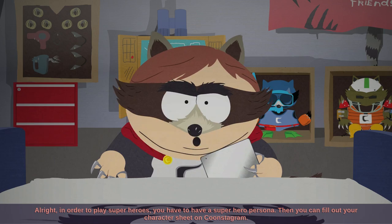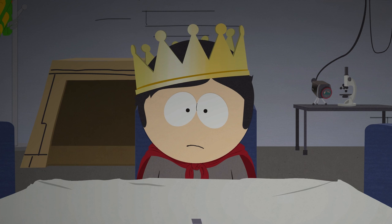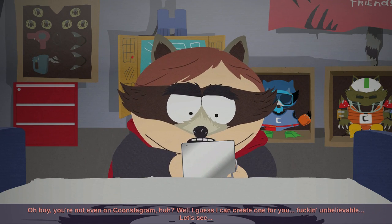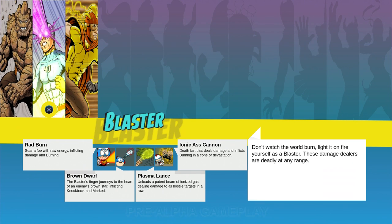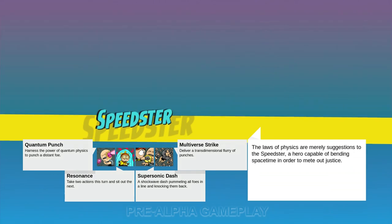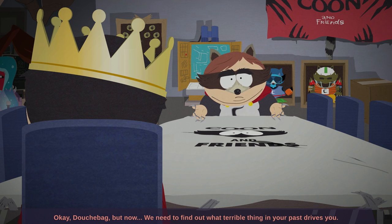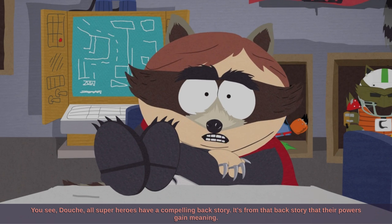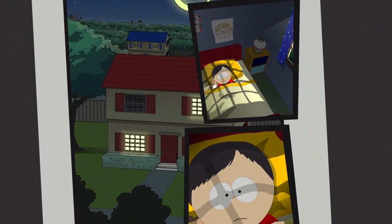Cartman explains: 'In order to play superheroes, you have to have a superhero persona. Then you can fill out your character sheet on Coonstagram. You're not even on Coonstagram? Unbelievable. The first thing we need to fill out on your character sheet is your class — what kind of superhero are you?' We choose Speedster. Cartman responds: 'Ah yes, like the Flash or Quicksilver. Now we need to find out what terrible thing in your past drives you. All superheroes have a compelling backstory — it's from that backstory that their powers gain meaning.'